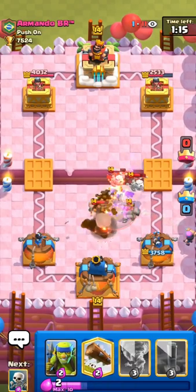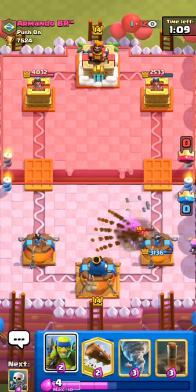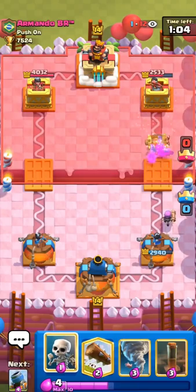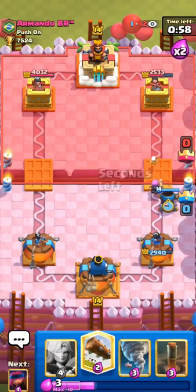Going to defend this well hopefully — the firecracker does splash the skelly drags and it cleans up pretty nicely, so pretty good defense right there. It might be a little difficult to get damage in this matchup, but hopefully we can get a mortar off right here. I don't think he'll have enough elixir to golem right away.